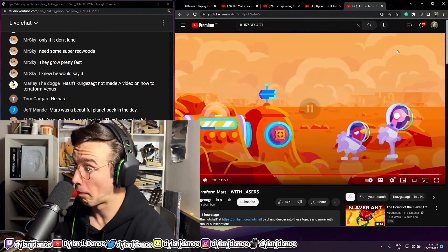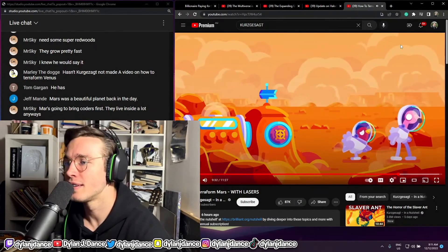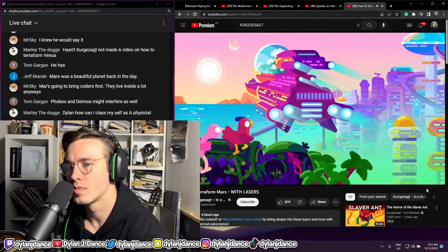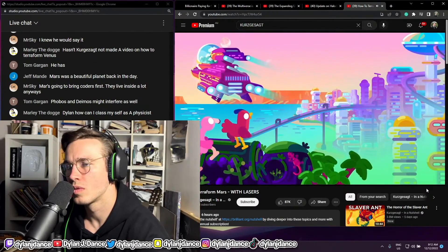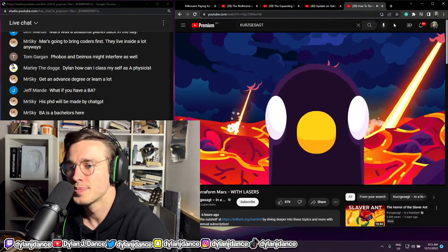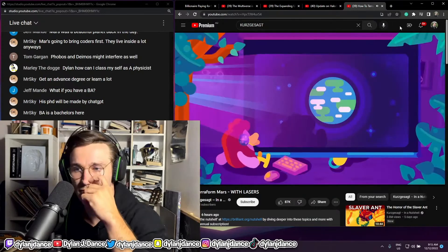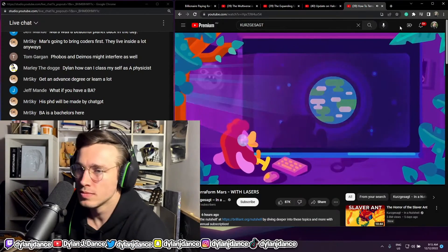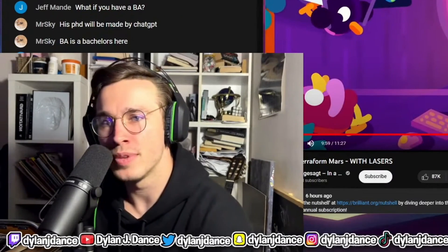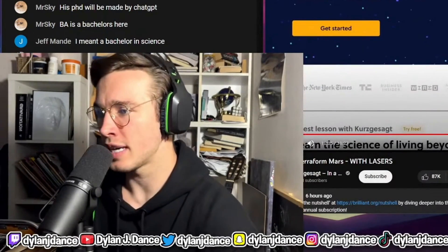And that's it — terraforming Mars takes hefty resources and probably a century or ten, but it would be the first time we've lived in a home designed and shaped solely by us and for us. The first step we can already take here on Earth is learning more about the physics and biology needed for such a project. And that's a Kurzgesagt video done.